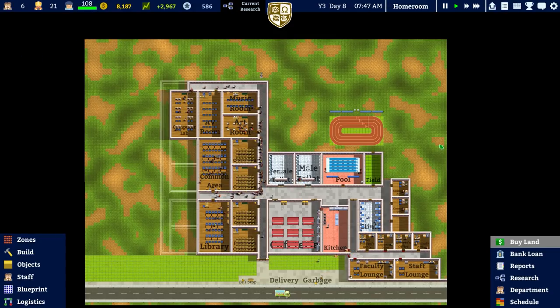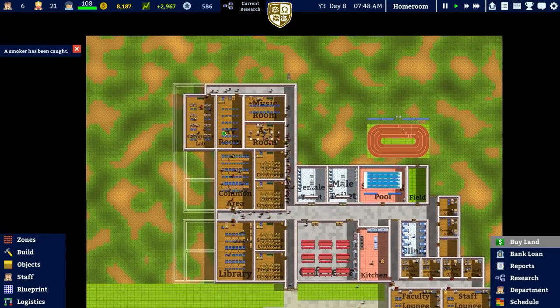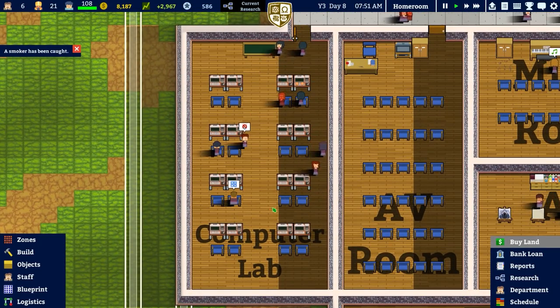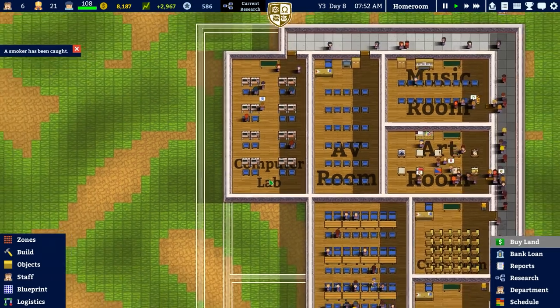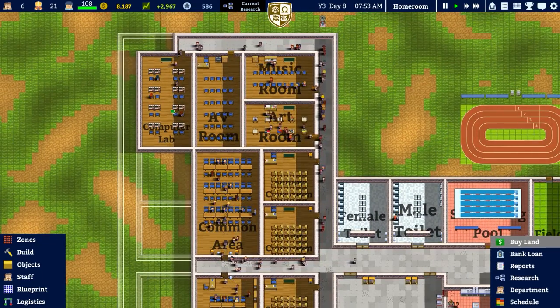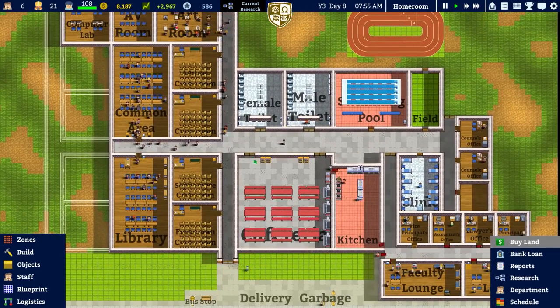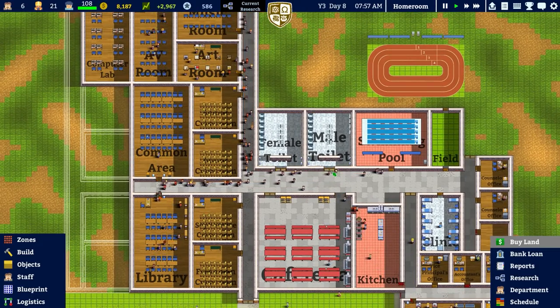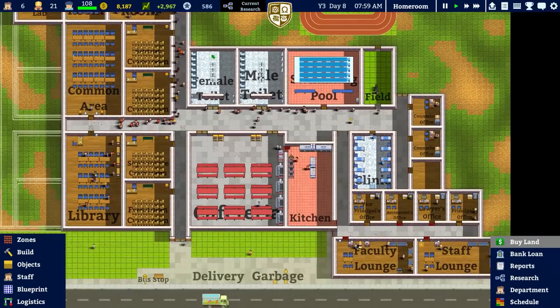Welcome back once again to Academia Skills Simulator. In the previous episode we got the computer lab up and running — it does require some more computers, another row perhaps, but overall it's in there and working. We also made some tweaks and the usual progression. In terms of money we're not doing too bad on eight grand, and we also get about three grand per day.